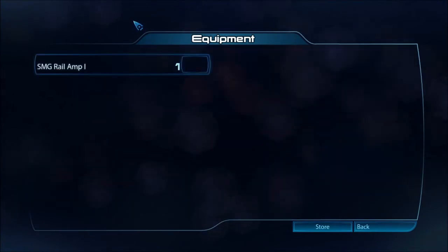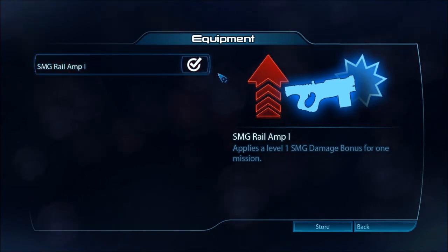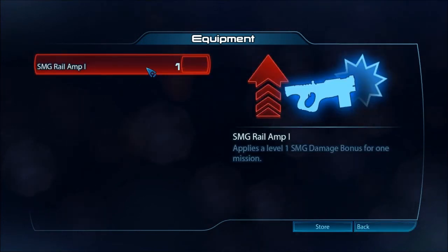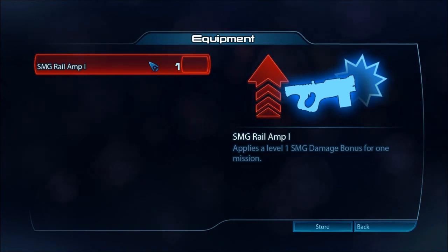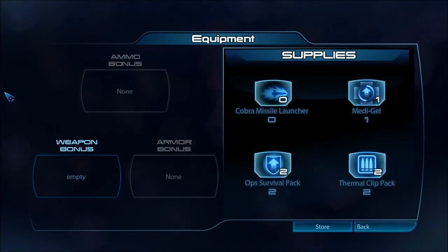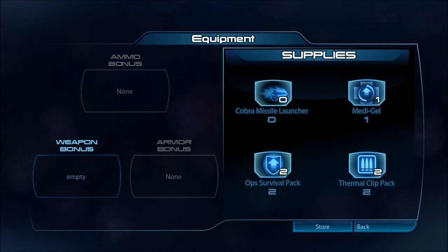And these are your bonuses. My weapon bonus — I only have one — makes my SMG do a damage boost. So if you're playing a hard mission you can use one of these. It's a bit like FIFA 12 Ultimate Team in that sense, which is very cool — you can boost yourself if you're doing a particularly hard mission, maybe playing on gold mode, and you want to give yourself a better chance. You can activate one of these for the map. You can do it for armour and ammo as well. Then you have supplies: Medigel, missile launchers which are good for taking out the massive juggernaut enemies, survival packs and thermal clips.